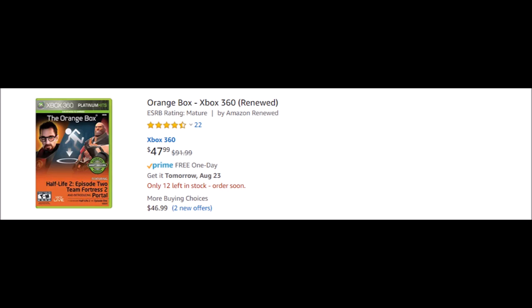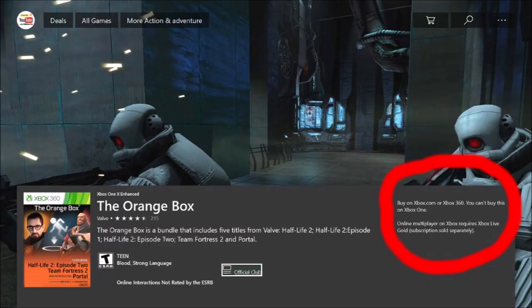The second way you can buy this is to get it digitally on the Xbox 360 itself, which will put it in your ready-to-install library on Xbox One. That's the best option, especially if you still own that system. It's $20 on there and will be less of a hassle, if you still own that system of course.